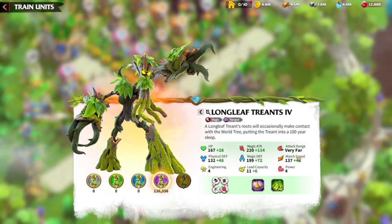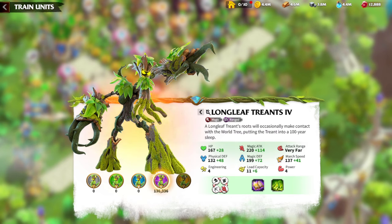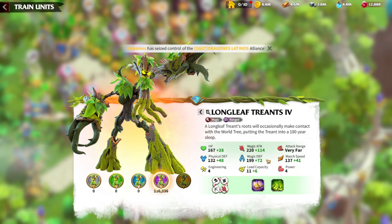You will have a lot of fun playing with mages just because you are dealing damage from really far and nobody can catch you. Infantry has low movement speed. Cavalry has a lot of infantry and even marksmen ahead of them before they can get to you. Marksmen are slow and still have a lower attack range than you. So you are kind of safe because you are dealing damage from far. Also, the defense buff that Longleaf Trents give will help a lot since mages have one of the lowest physical defenses in the whole game.